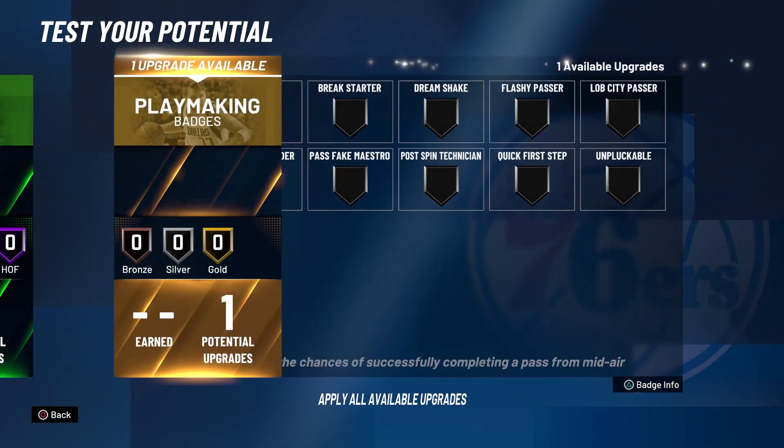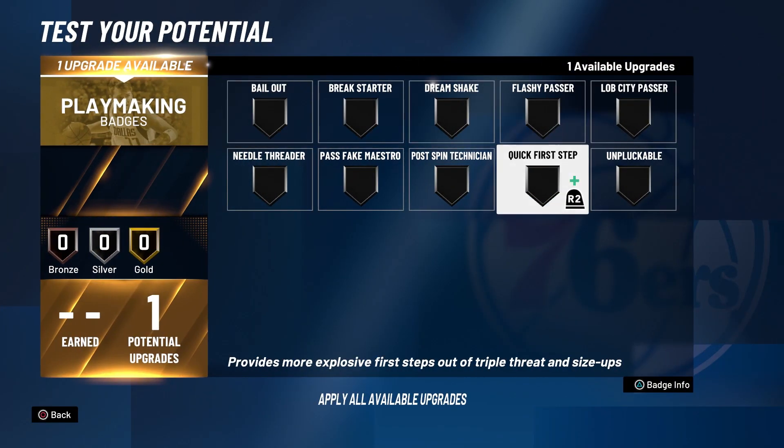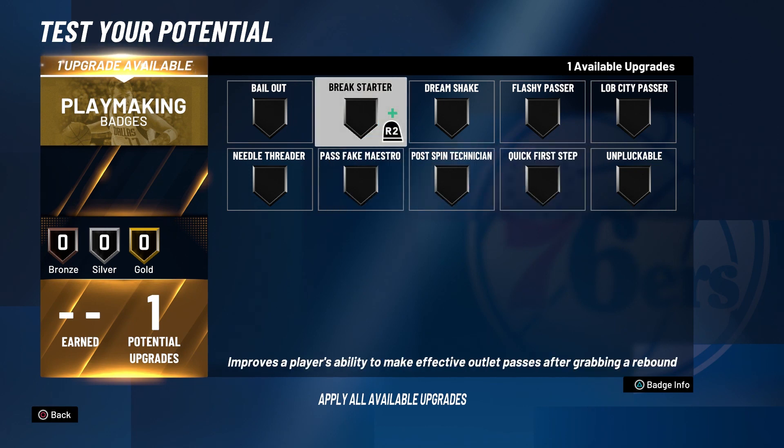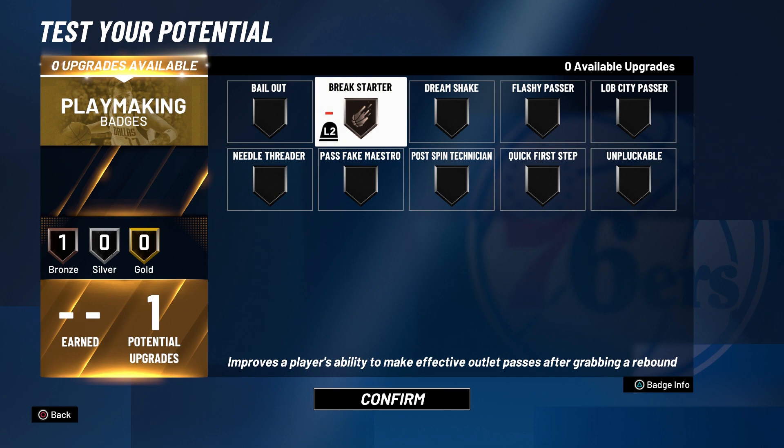For your playmaking badge, you want either quick first step or break starter. I'm going to go with break starter because when you get that rebound, you can toss it right out to your open teammates and they're able to finish a lot easier.